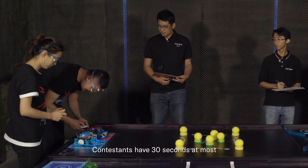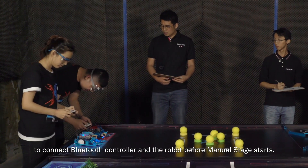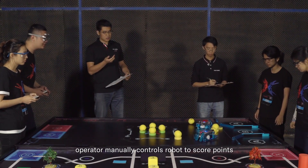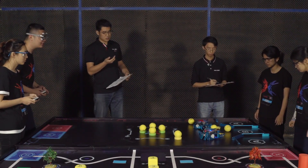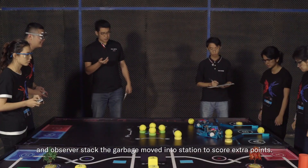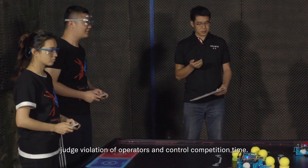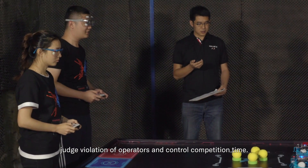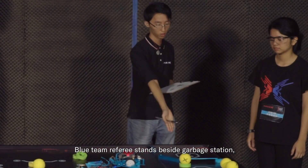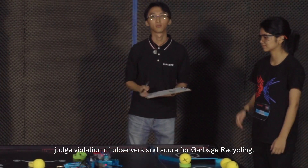In the automatic stage, robots score independent mission points by executing automatic programs, and contestants can restart or modify the robot in their own alley. Referees stand beside the contestants' alley to judge scoring or violations. Contestants have thirty seconds at most to connect the Bluetooth controller to the robot before the manual stage starts. In the manual stage, the operator manually controls the robot to score points, and observers stack garbage moved into the station to score extra points. The red team referee judges violations of operators and controls competition time, while the blue team referee stands beside the garbage station to judge violations of observers and score for garbage recycling.